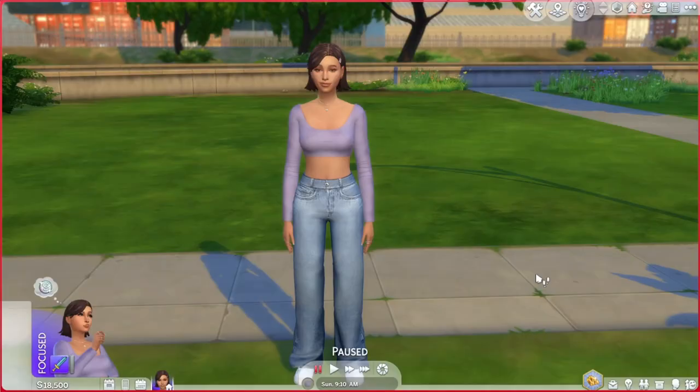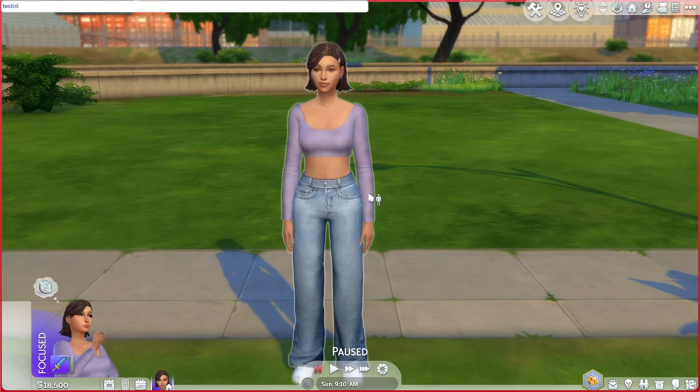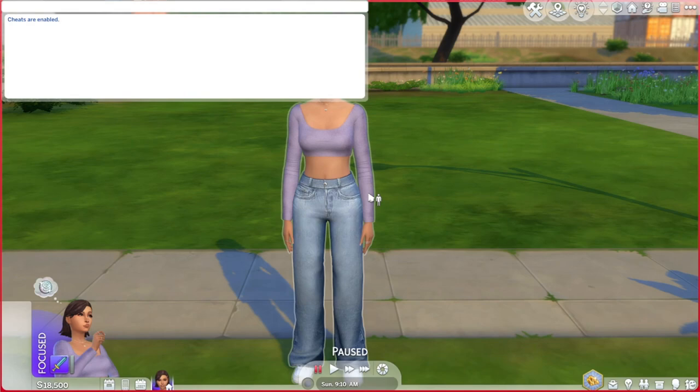Hi everybody and welcome back to the Sims 4 Rags to Riches. In the last video we made the sim Charlene — here she is on this lovely empty plot. She's got no house, and we're about to take all of her money away, every last bit. So she's gonna be poor and homeless. To do that, we go Ctrl+Shift+C and type 'testingcheats true', then type 'money 0'. As you can see, it's taken away all of her money — she has no money in the world.